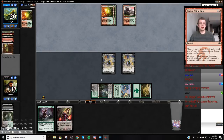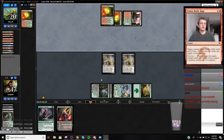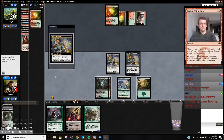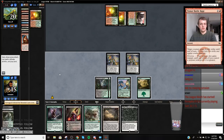My opponent's pretty much missed. They get to flashback Looting but they don't get to do anything with it. So they drew a Cathartic — they have a Conflagrate in the graveyard. Come on, Bob. Tomb of Wife. Field one. Kalitas.